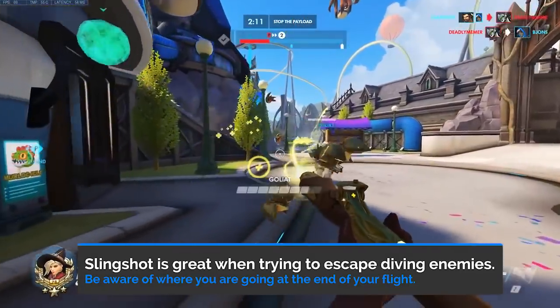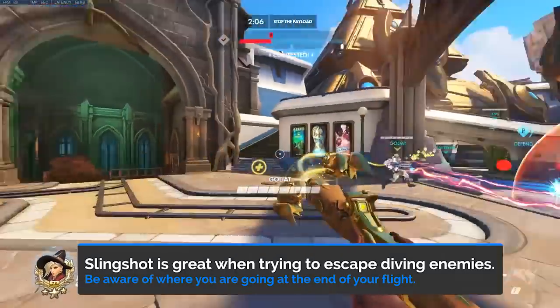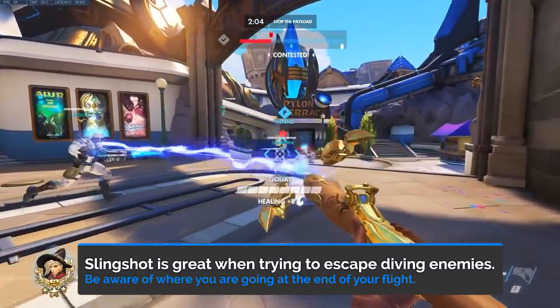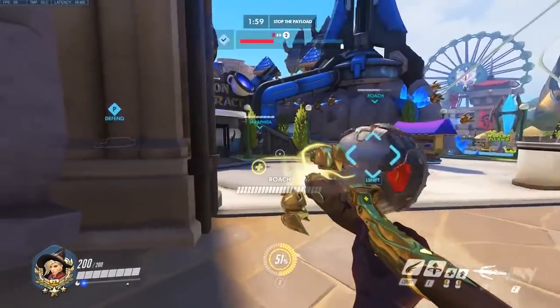Using the slingshot will maximize the distance between yourself and the enemy chasing you. However, referring back to positioning, you want to try to be aware of where you are slingshotting to, and if it has cover or high ground to protect you.